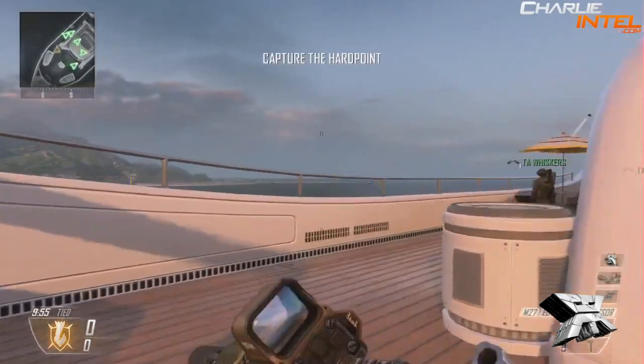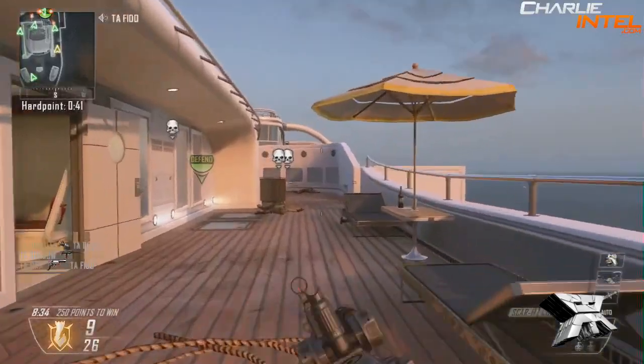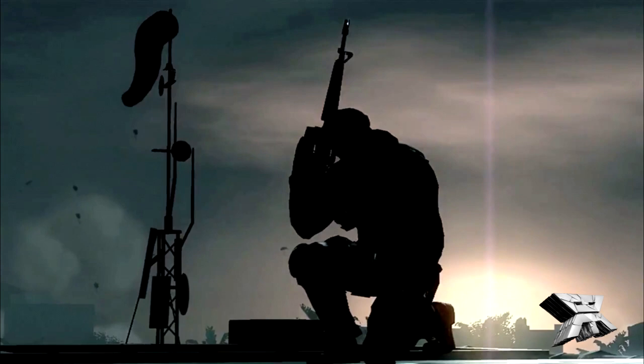Down to our last weapon — the M27. There hasn't been a lot of gameplay for this; I only have about nine seconds of footage so I'll mainly show a screenshot. Treyarch hasn't released much information on it. The magazine size is 30 rounds, it has reduced recoil and high mobility, and the fire mode is automatic. That covers all the confirmed weapons, though others are speculated to return — like the M16, and there are rumors about the Galil coming back — but we'll have to wait until release.